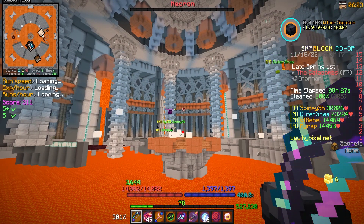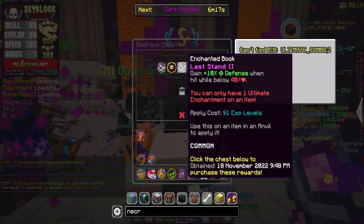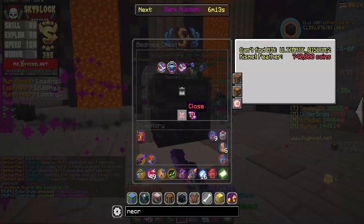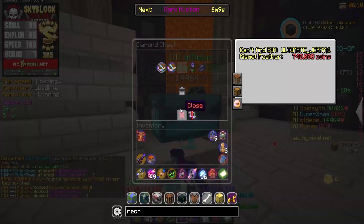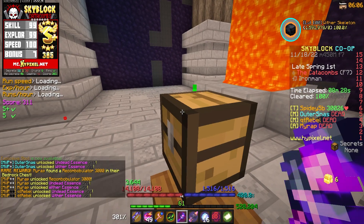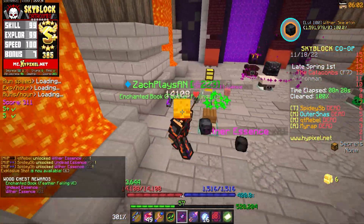This should be our first S plus run of the day. It is beautiful, 305. Let's see what we got — bedrock chest, we're going to go ahead and reroll that. Nothing sneaky in obsidian, nothing really good in there. Someone got a recon, not too shabby, but it is a free chest for us. Feather falling six, I guess we'll take it. But first run, we can't expect much.